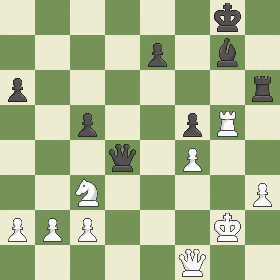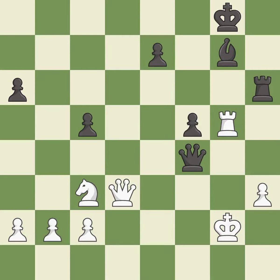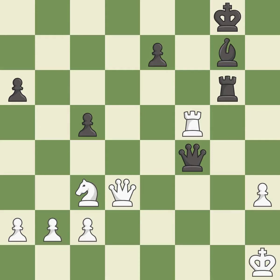This defends a pawn that was under attack and had no defenders — it is excellent. This offers an equal trade of pieces — it is good. This maintains the balance in material with a good trade — it is good. Very precise — it is best. This is the only good move — it is a great move. This evades the check from the rook — it is best. This threatens to win a pawn — it is best. This blocks the check from an opposing queen — it is best.